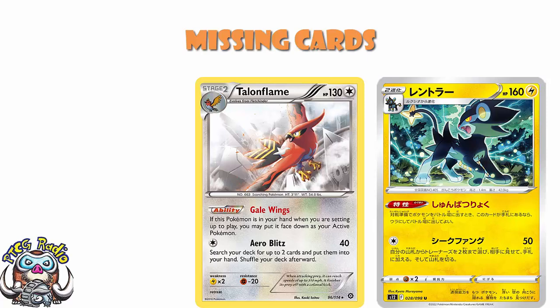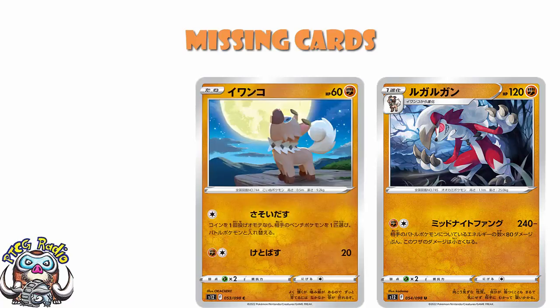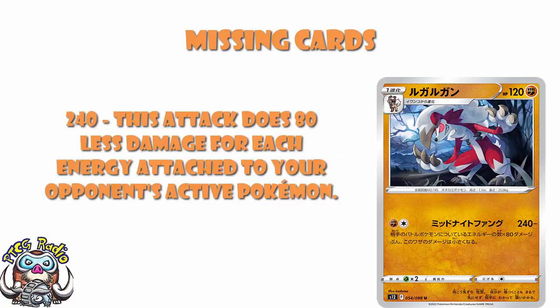That is the biggest one we've lost, but there are a bunch of others. The Lycanroc is pretty gosh darn cool — the Rockruff artwork is absolutely lovely, and I'm gutted that isn't in the set. The Lycanroc for two energy does 240, minus 80 for each energy attached to your opponent's active. That is a huge amount of damage, either in an energy denial deck or as a cheeky card to go after Pokémon that haven't yet had energy attached to them.